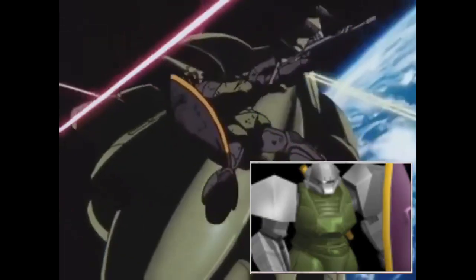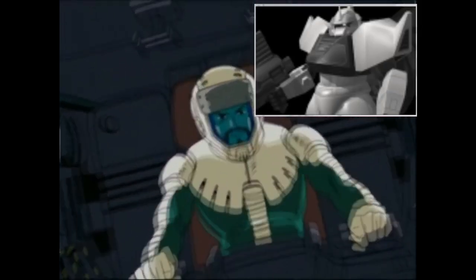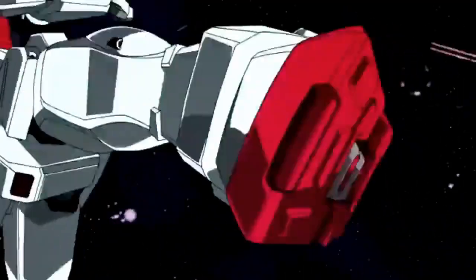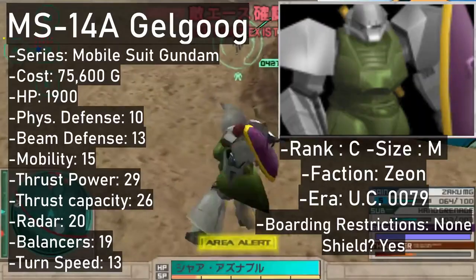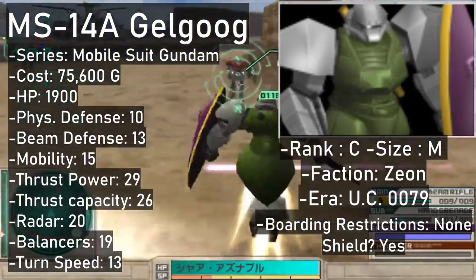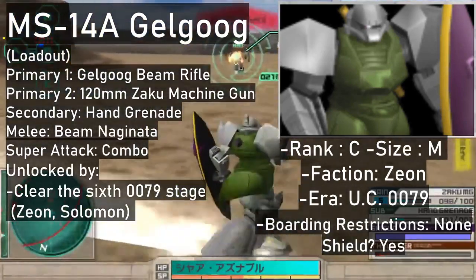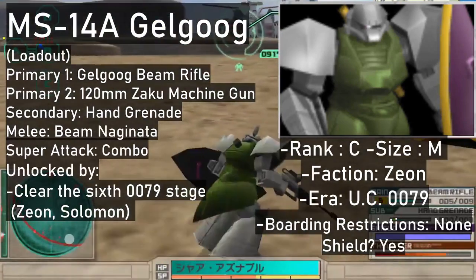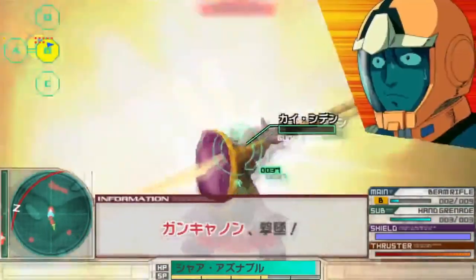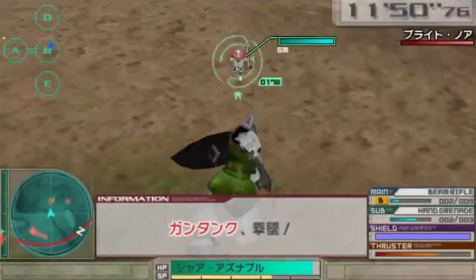On to the Gelgugs then — there's nine: mass production type, commander type, Char's custom, Gato custom, von Caspe custom, Shin Matsunaga's high mobility type, Johnny Raiden's high mobility type, the Jaeger, and the Gelgug Cannon. Their ratings go from C on the low end all the way up to A and B ranks. The MS-14A Gelgug mass production type is the quintessential late-war Zeon grunt and a respectable C-rank. With a solid beam rifle and Zaku machine gun as primaries, hand grenades as secondary, and the beam Naginata for melee, this one is fairly versatile. The Gelgug's super attack enhances the Naginata's size cartoonishly, blending the surrounding enemies. You can get one after clearing the Solomon stage on the Zeon side for 75,600.